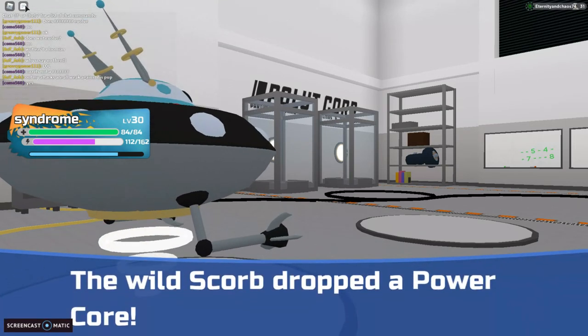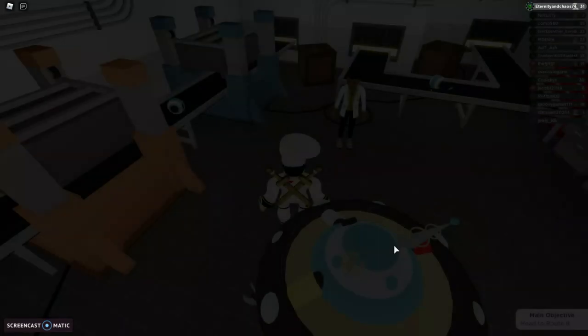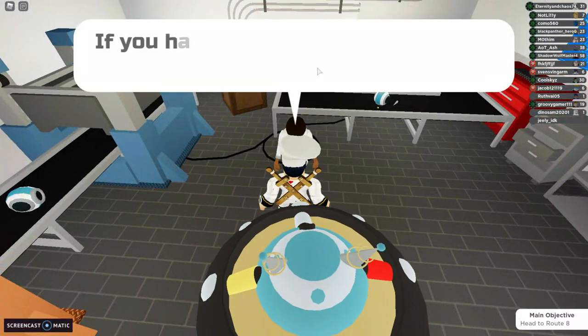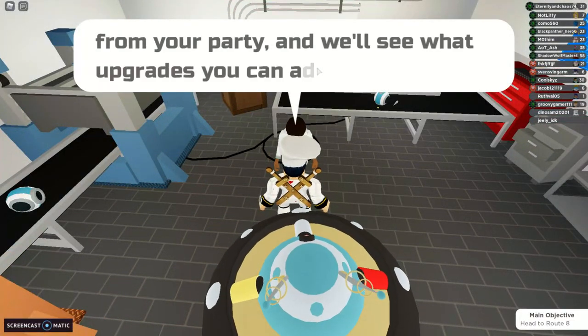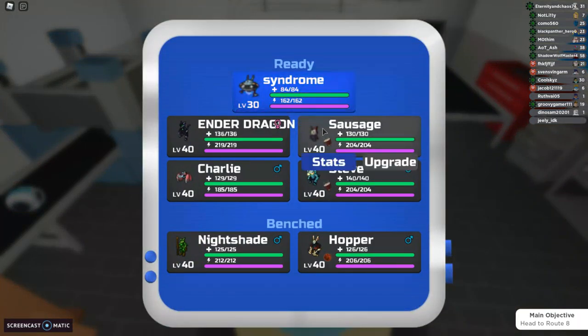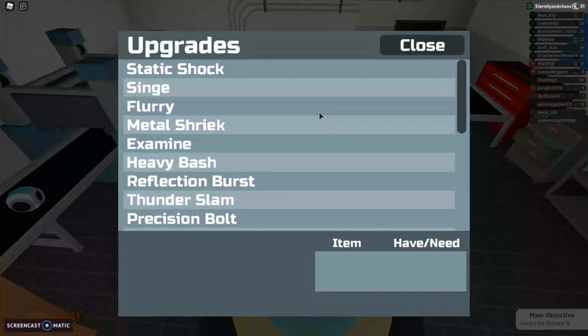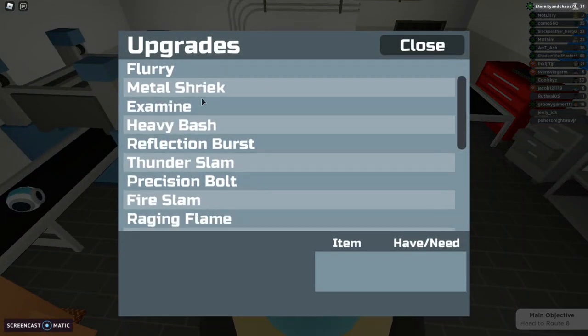It's got exodus battle quick, and a battle core — nice! Now you speak to this NPC and it'll upgrade your score. All the moves are here.